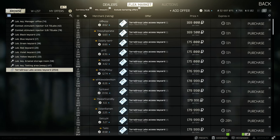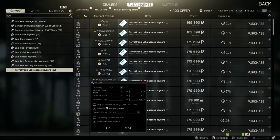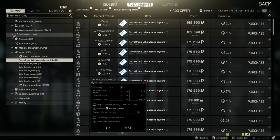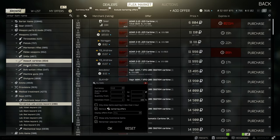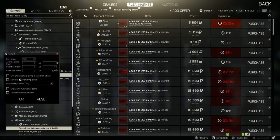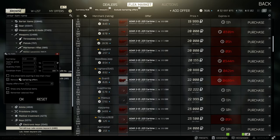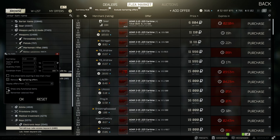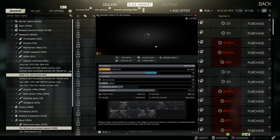Something else that might annoy some of you is non-functional items. If you want to buy an assault rifle — let's say an ADAR — you can see it's filled up with loads of listings that are absolutely useless. If you click 'Show Only Functional Items,' it will now show you items that are ready to be used.